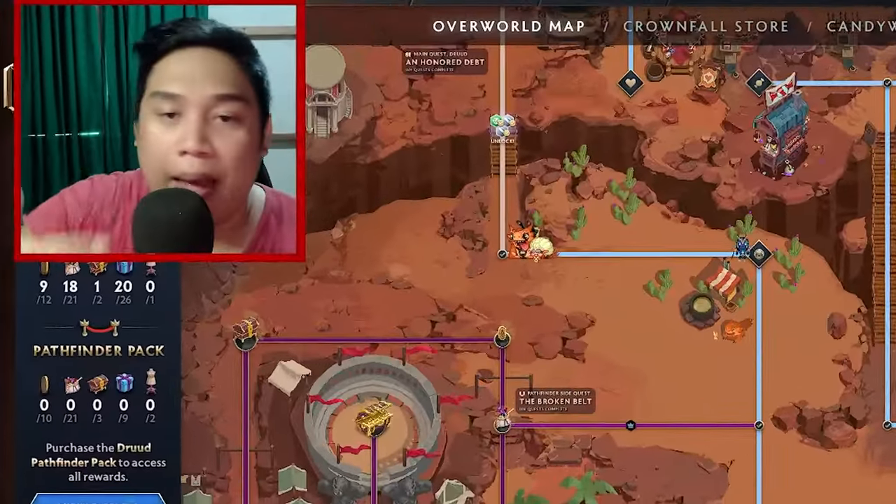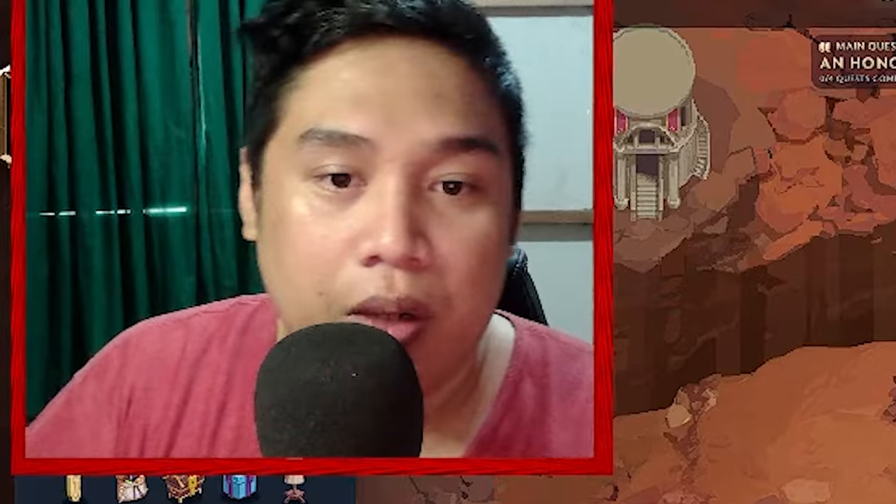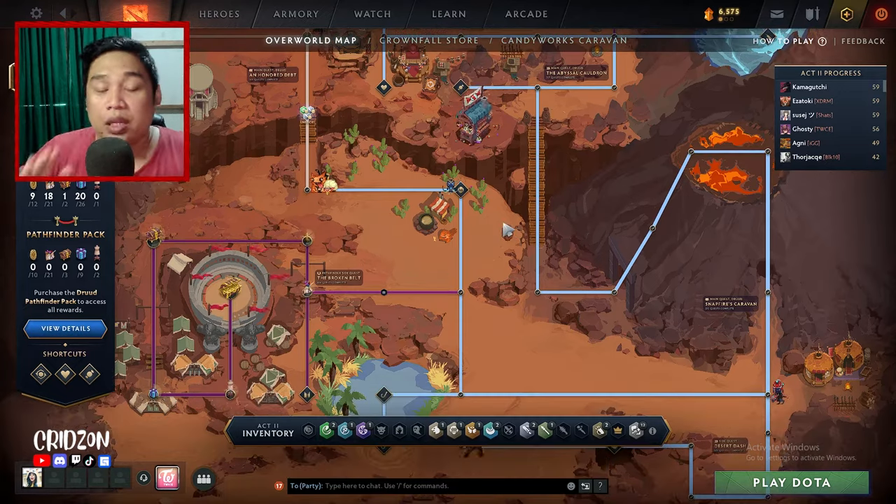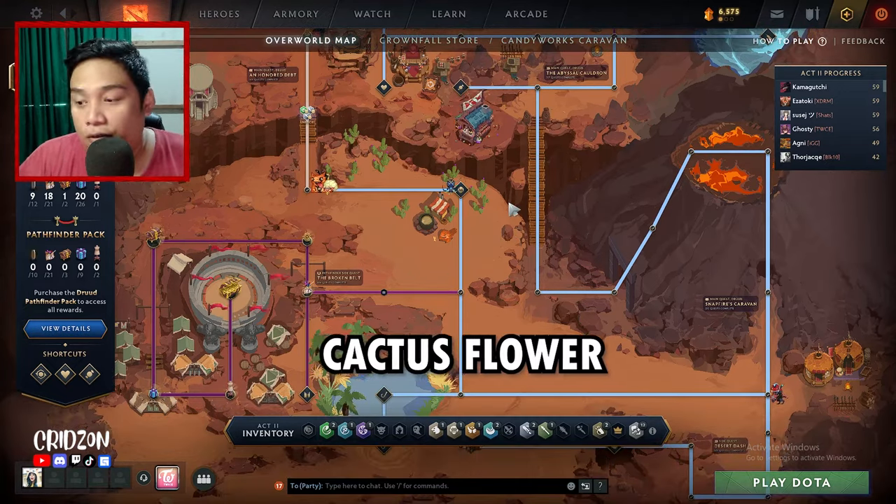It's not actually by badge that you need to use heroes. You need to do something on the map, within the map for Act 2, which is the Desert of Druid. The first item is Cactus Flower.